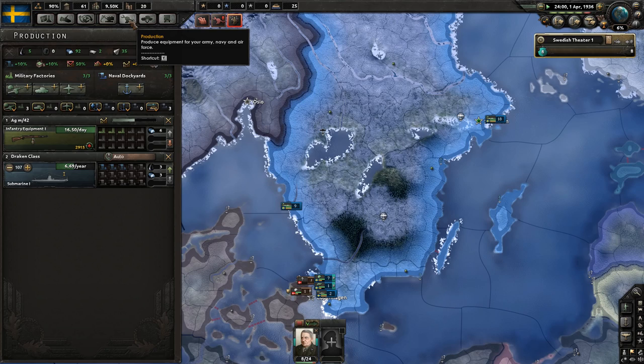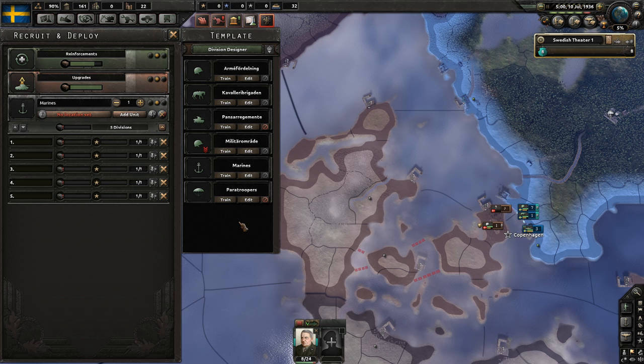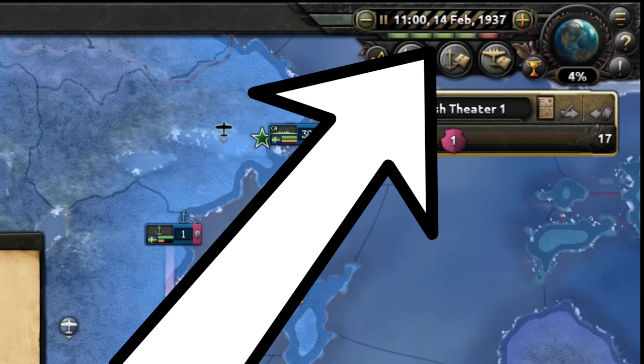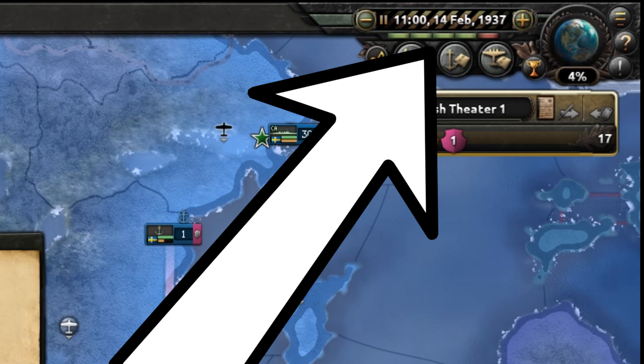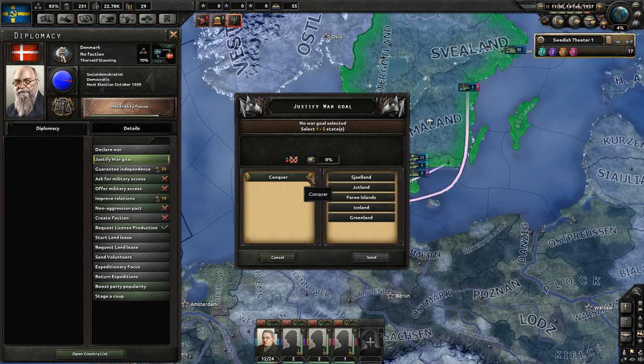Once you have marines unlocked, construct about 5 divisions of them. Once again you can speed up the game until you become communist. For me this happened on the 14th of February 1937.